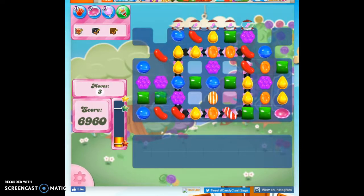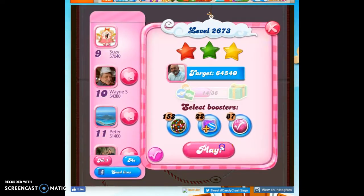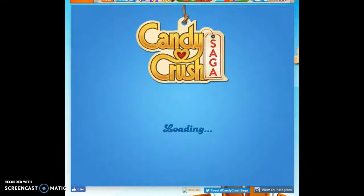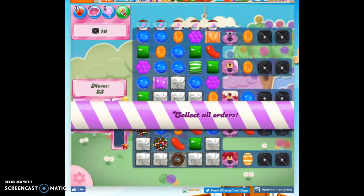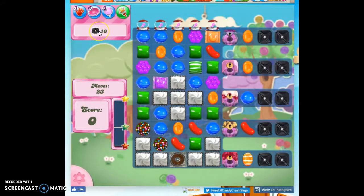And that's that level complete. Here we are at level 2673. This is where we have 23 moves to collect 10 licorice. And the problem is the licorice are trapped here, and you'd think that we've got these nice coconut wheels to help us, but the problem is the coconut wheels, when we try to direct them, don't go the right way.